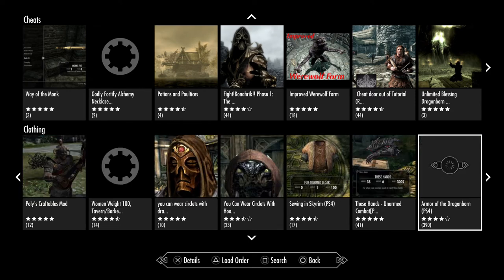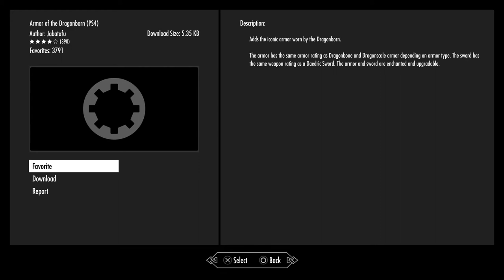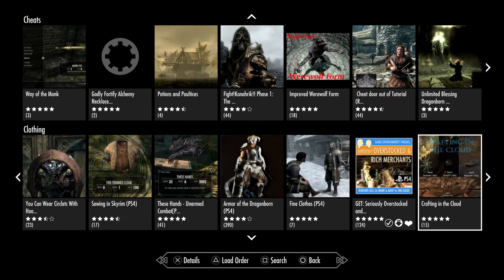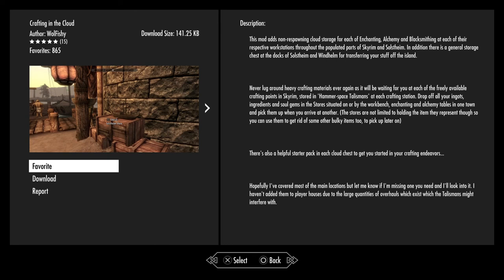Hands-On Unarmed Combat Perk. Armor of a Dragonborn — adds the iconic armor worn by the Dragonborn as in the trailer, basically just iron armor. Fine Clothes. Seriously Overstocked and Rich Merchants — I've downloaded that one, very useful. Crafting in the Clouds — this mod adds non-respawning cloud storage for each of enchanting, alchemy and blacksmithing at their own respective workstations throughout the populated parts of Skyrim and Solstheim.